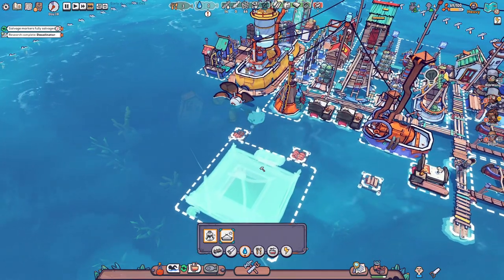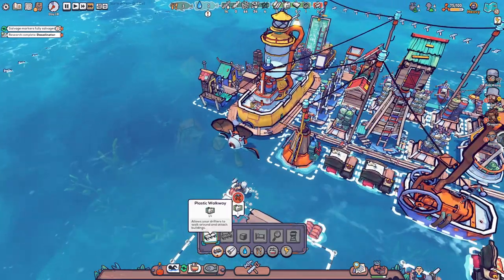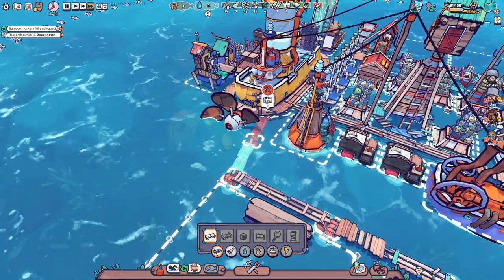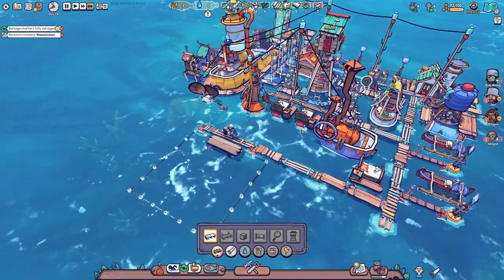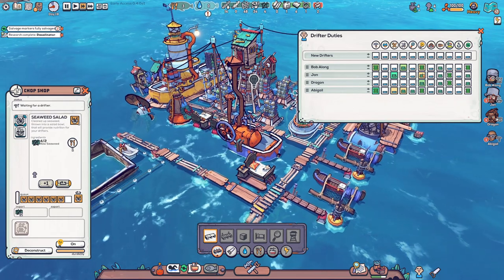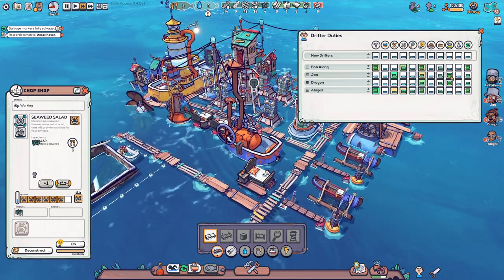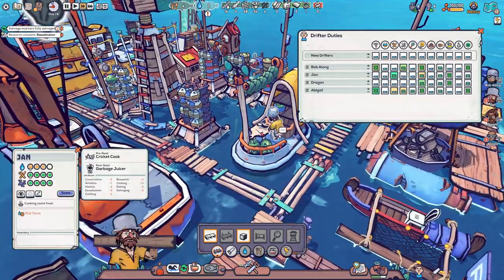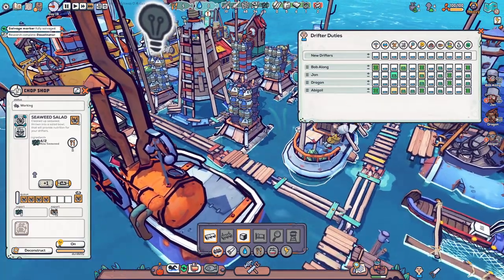We can cancel that one and build over here. That's going to generate some good water for us - a tiny bit at least. Maybe we can do a connection between here but it takes two floaters, so I'll wait a bit with that. Bob along - Jan is good at cooking, so let's have that as a priority for him. Jan is making some food and it's good to have him there because he does it 70% faster than standard skill - that is really good.